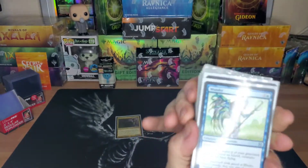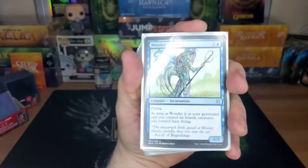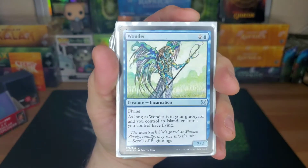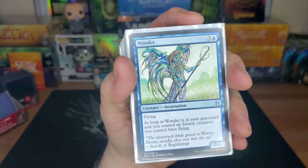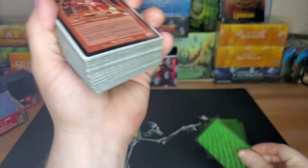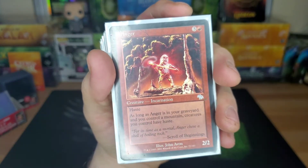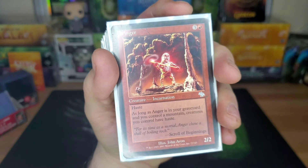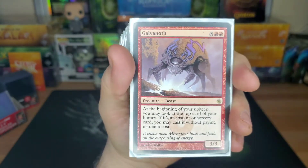Wonder — just a four drop 2/2 flyer, but as long as it's in your graveyard and you have an island, all your creatures have flying. Anger — four drop with haste. As long as it's in your graveyard and you control a mountain, all creatures have haste. That's important for Jeleva — being able to swing on the turn you play her so you have access to those exiled instants and sorceries.